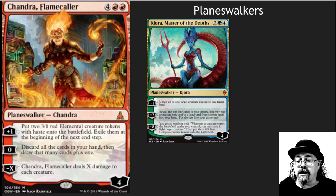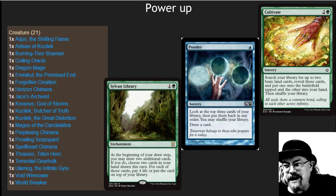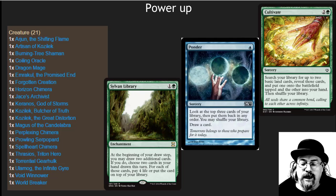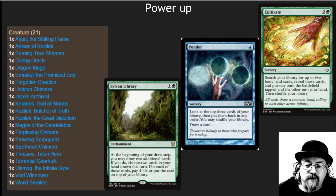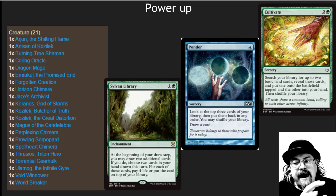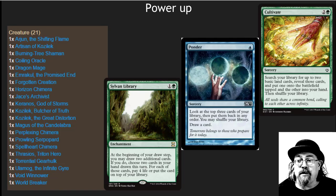Planeswalkers in here: we've got Chandra and Kiora. They both fit really well with what's going on in this deck. Chandra the Flame Chaser is just wonderful in EDH. If I was going to power up this deck, I would cut a few creatures and add more spell selection and ramp. If your commander gets shut out, it's tough to cast some of the higher-end stuff. Add Sylvan Library, Ponder, Cultivate — hone it to go over the top super fast with or without your commander.